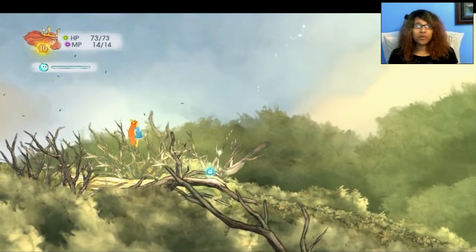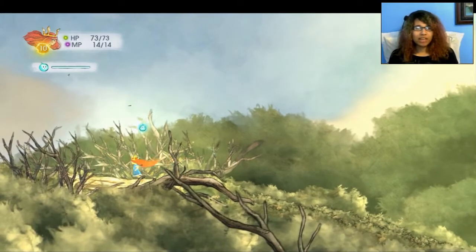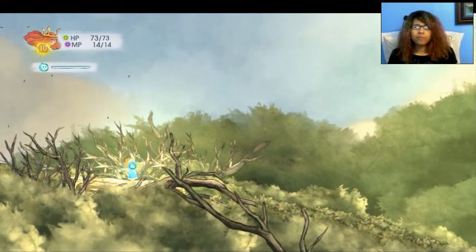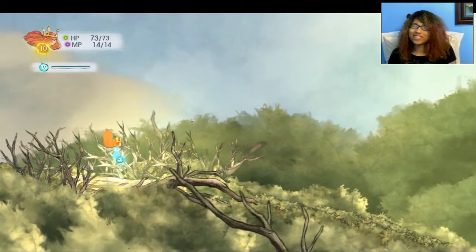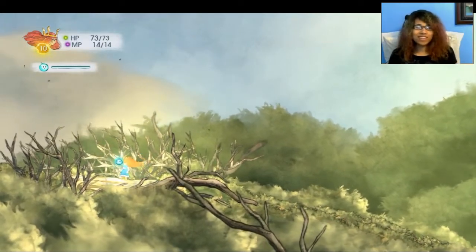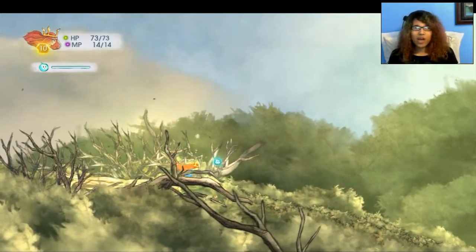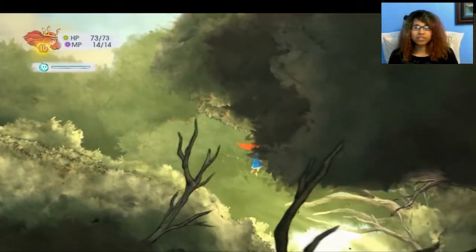So today we're playing more of Child of Light. Last time we left by getting the Golem on our team. The Golem is like downloadable content so I kind of bought it for like two bucks. I'm really happy to get him and I hope he's really good in fighting for our team. I'm going to play with him this episode.